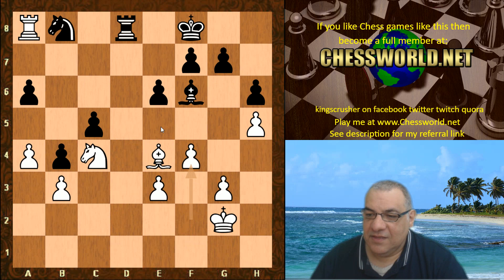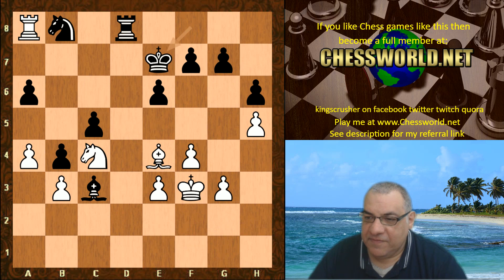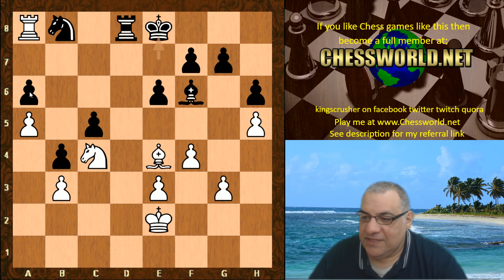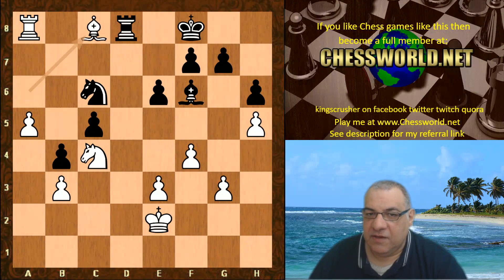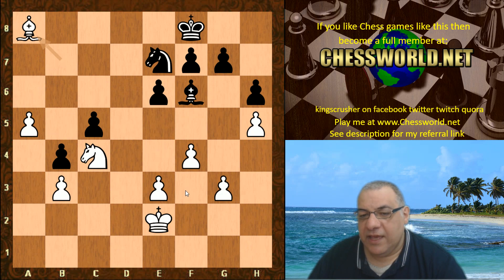Knight goes back to e3, white getting control of d4. Rook d7, Rook a8 check, another rook goes back, f4 taking control of e5. Bishop c3, King f3, King e7, King e2, Bishop f6, a5 — fixing down the a6 target. If targets are fixed they're more easy to win later. Bishop b7 — it's a pretty fixed target, and if white wins it, white gets a dangerous outside passed a-pawn. King f8, Bishop takes a6 — material restored.